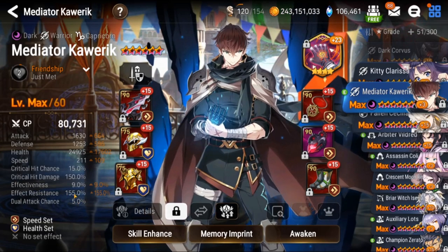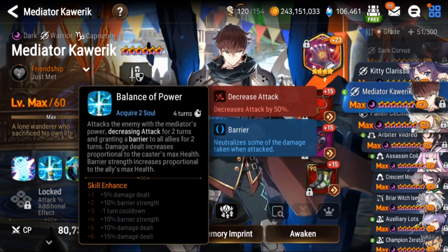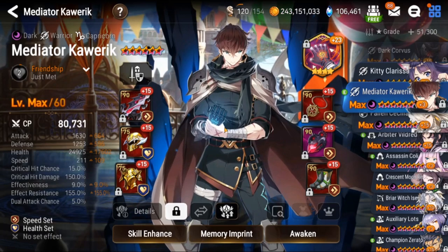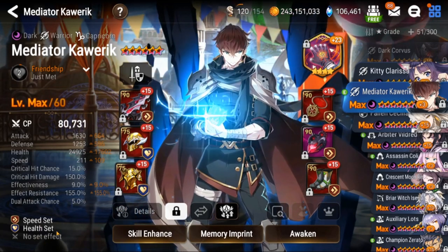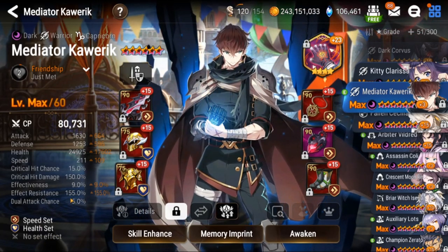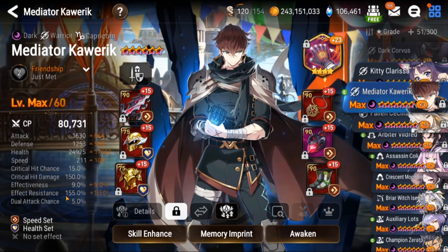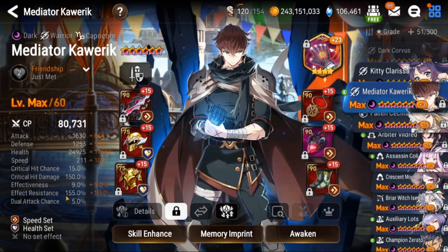Everything else is into effect resistance, with a little splash of effectiveness for his S2 to land the decrease attack. You definitely want to get that minus one turn cooldown on the S2. The barrier on the S2 could be better, but nothing too crazy. He's on Strak set for the additional 50 effect resistance — he doesn't really get below 50. He's at 205 effect resistance with Strak. If you're bringing him into straight debuff openers, you'd want 250 effectiveness.